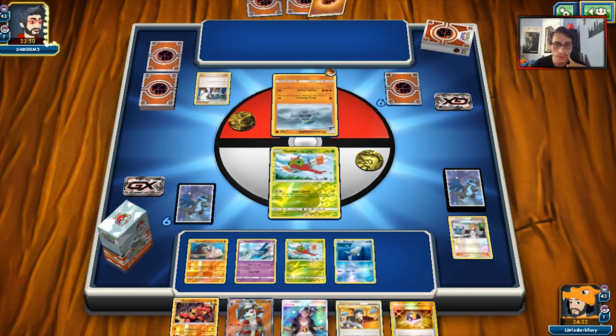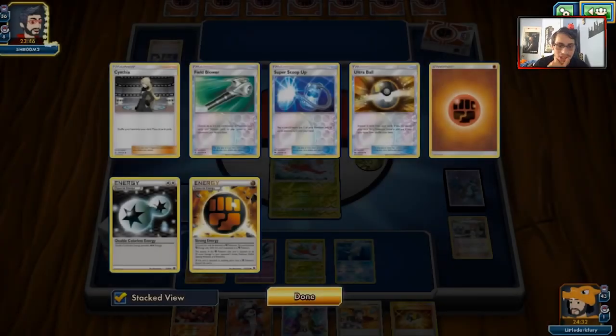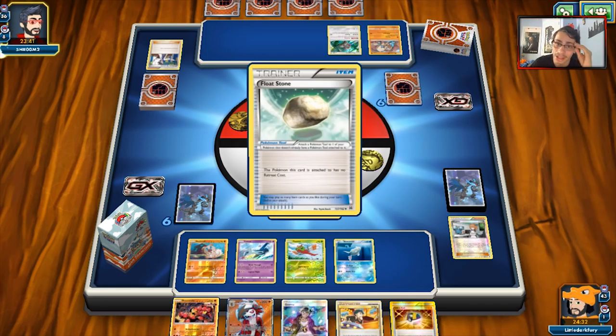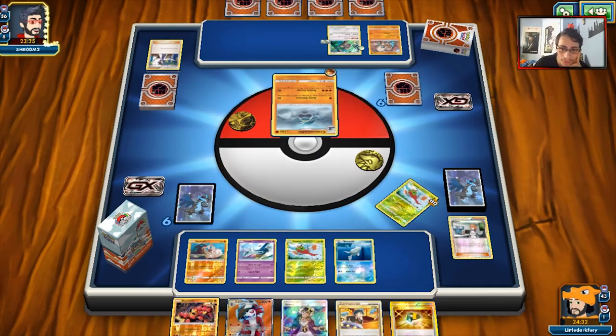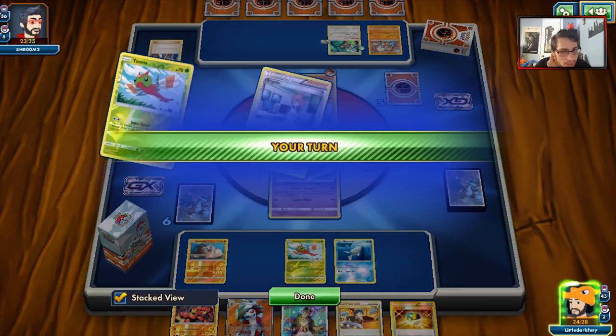We'll have to see what goes on. We see a Sycamore from him — he actually loses a bunch of energy, including a DCE. That answers my question — there's a Lycanroc! So it's not a pure Crabominable deck. That makes me happy. I was actually worried he's just playing a pure Crabominable deck because that's not a very fun game. I'm actually going to bring out Latios here just because we can start hitting for 60, and I don't think he can even KO me.